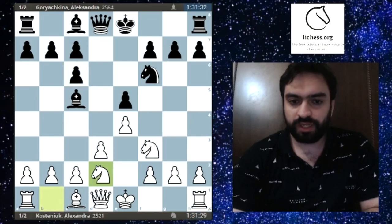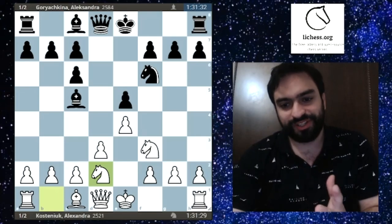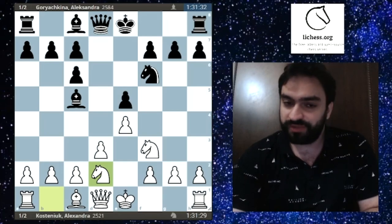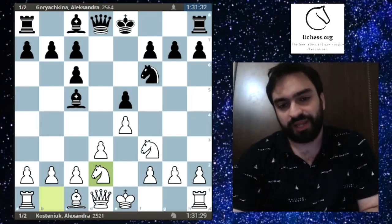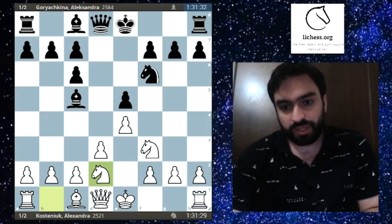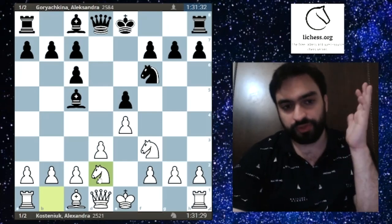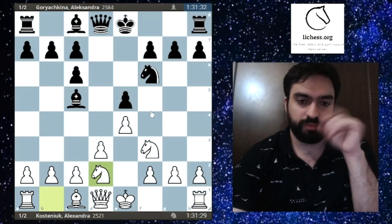Nb2 is standard development — you don't capture the pawn. Now, these are the kinds of exchanges I was talking about: white gives up the bishop pair but damages black's pawn structure. I've always liked black in these positions because I don't really see how bad these pawns are, though correct play by white can put black on the back foot. The first basic imbalance: two bishops versus a ruined pawn structure.